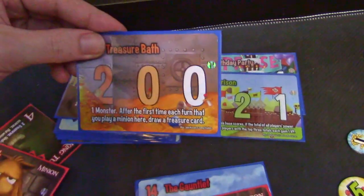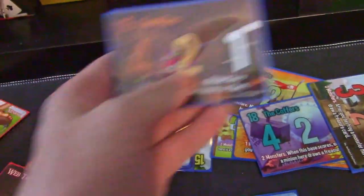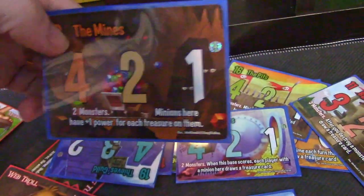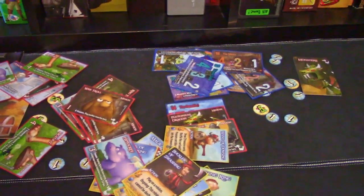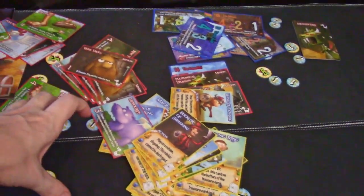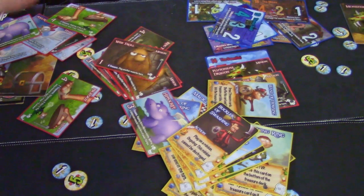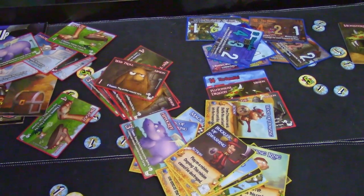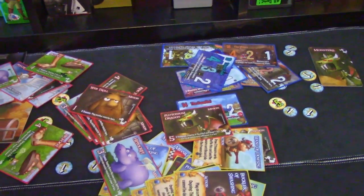You have different bases here: Treasure Bath, the Pits, the Coffer, the Bastion, the Mines. That is the bulk of the new stuff that comes in the set. Now let's go over all the factions and races in no particular order. But I will show you the first one that has to do with destroying monsters so you can know how that works.